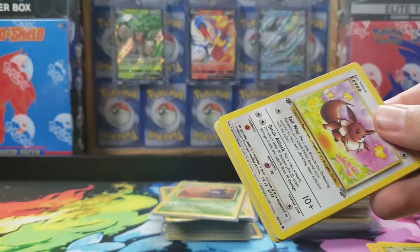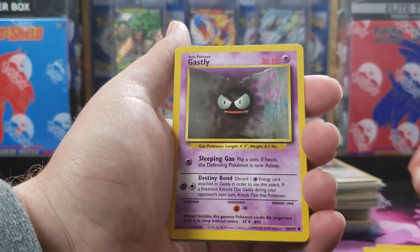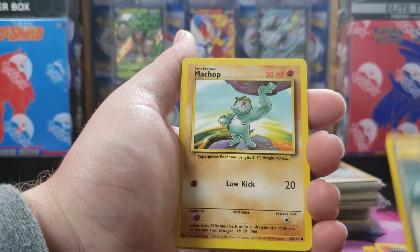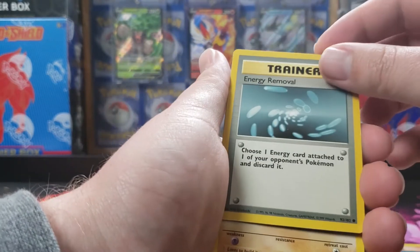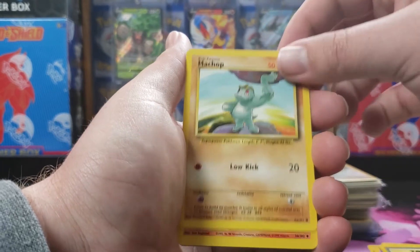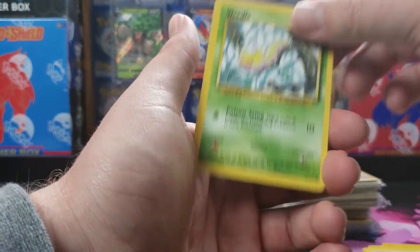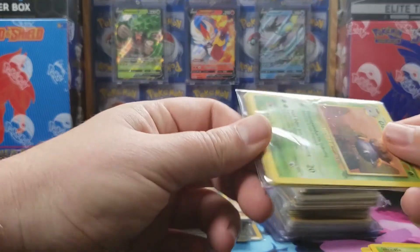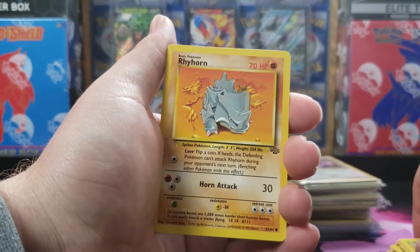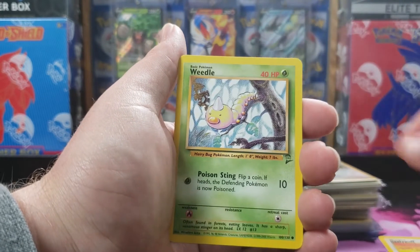As we can see this one here, we have a first edition Eevee from Jungle. There's a Ponyta, an Energy Removal — I'm not 100% sure if that's a Shadowless Energy Removal, I don't think it is. A Machamp, a Magmar, a Rattata, a Weedle. These are just kind of randomly put in there and were shipped. I don't think a lot of the commons and uncommons go for very much.